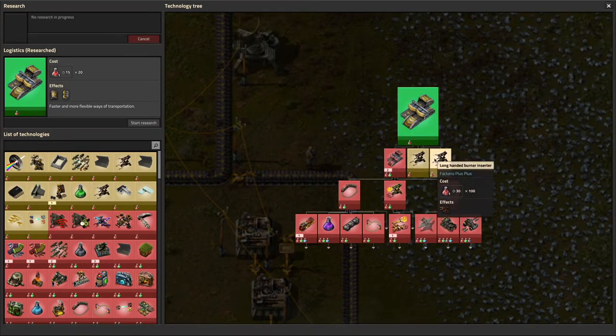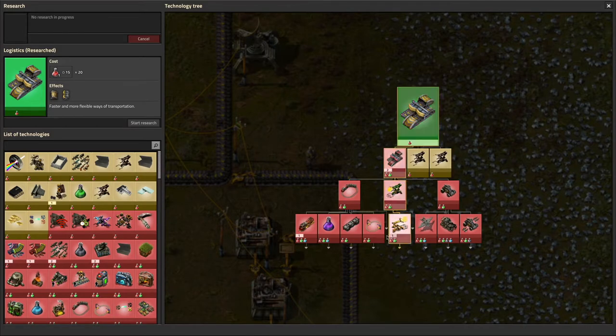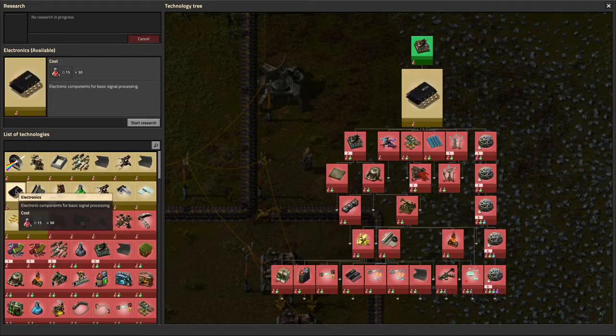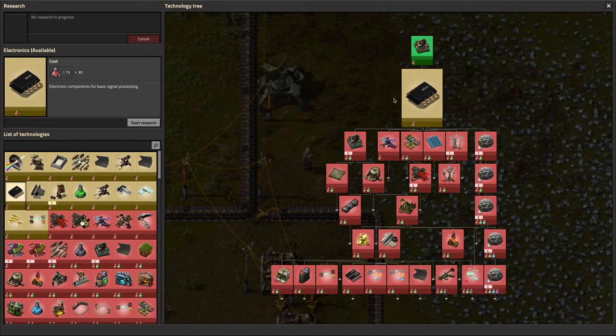There's fast burner inserter and long-handed burner inserter, both Factorio++ things. I'm out of the burner inserters — I never even placed a single one. Burner inserters use coal or fuel instead of electricity, so I'm not going to go for that. I think a better thing to go for is this, because there's a whole bunch of stuff you unlock from it.